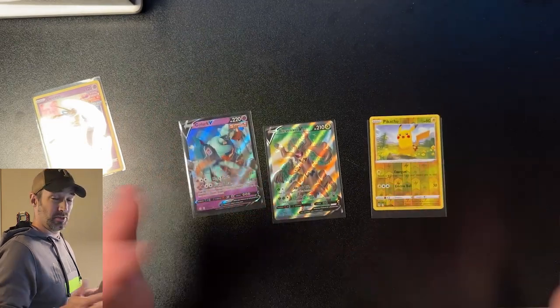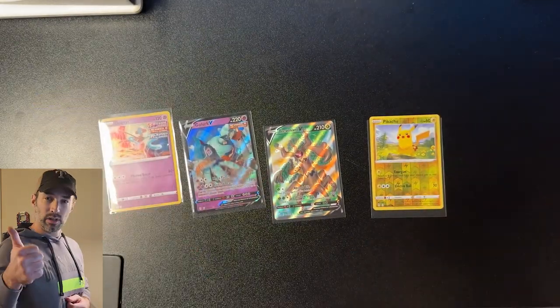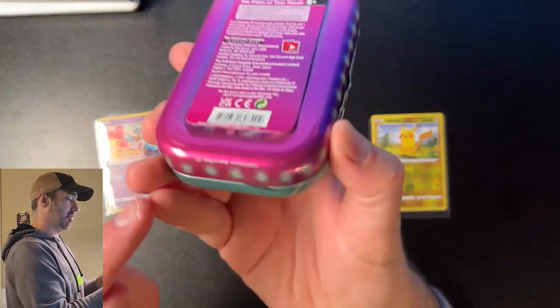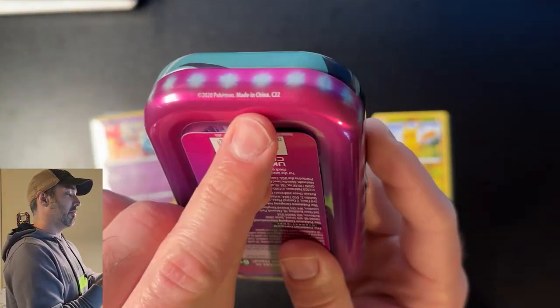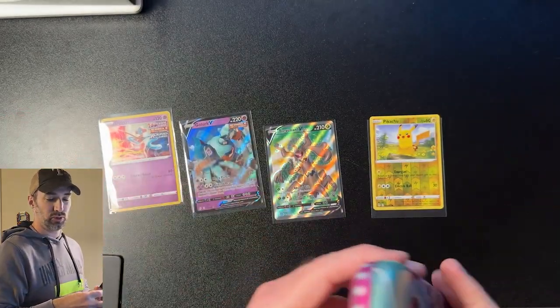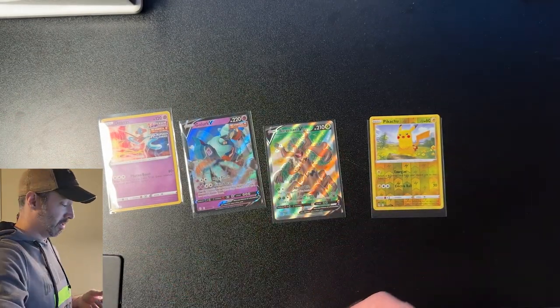Well guys, we got Evolving Skies — I wasn't lying to you. I hope you guys were able to find some near Walmart. If you were, leave a like. Remember, C22 on the tens, that's the key — Made in China, C22 or H21. Anything below 23, which is the year these are printed, you might find something old. Good luck out there. Thanks for watching, guys — you just got PokéTech'd. Love you guys, see you next time. Bye-bye.